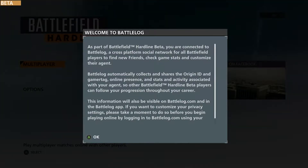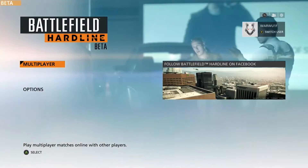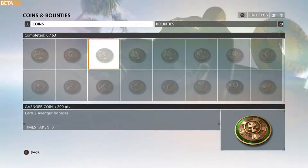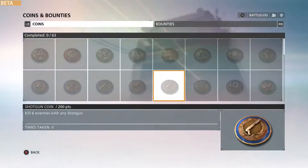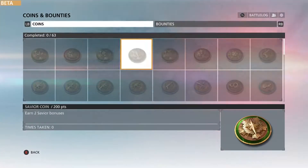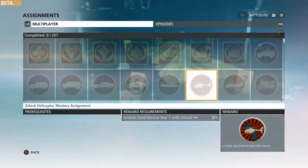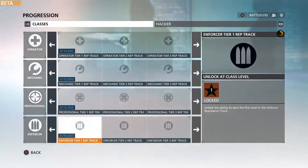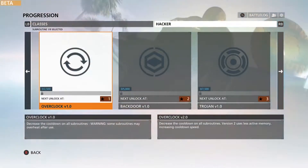Yeah, we're pretty much ready. The Origin accounts and all that good stuff is set up. So you get a squad coin — instead of medals you get coins now. Okay, that's new. Assignments, all these different patches and everything.